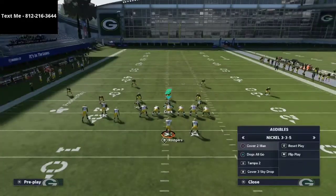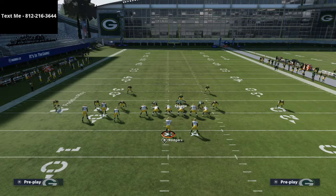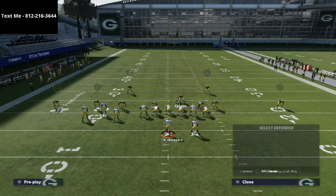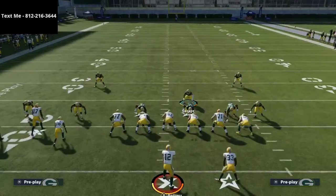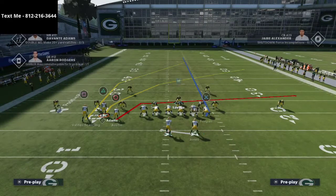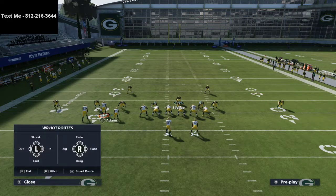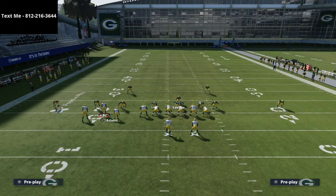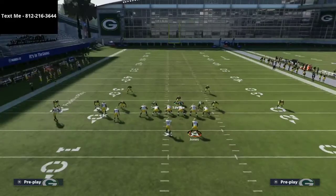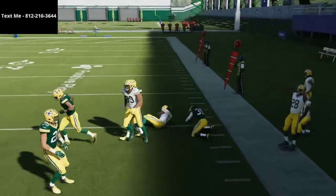Let me show you that one more time. Go to cover 4 show 2, shift the D-line to the right, put those cloud flats out there, and sit in that coverage show. You don't have to be baseligned to do this — you can do it un-baselined — but it helps a ton with curl flat corner. You're going to see we take curl flat corner completely away. It's very difficult to run that play against this defense.